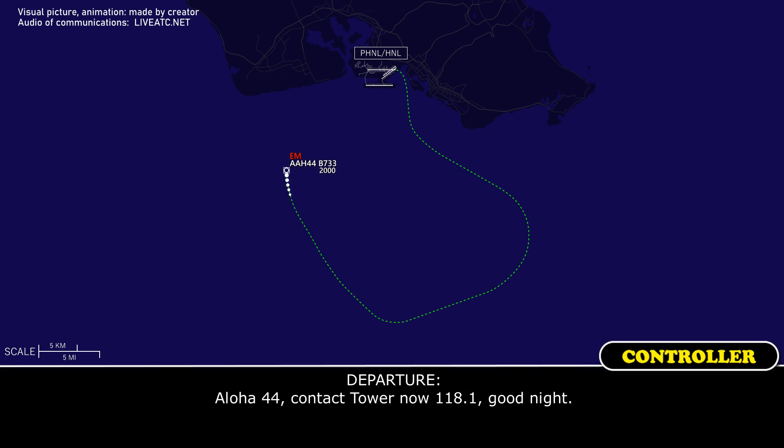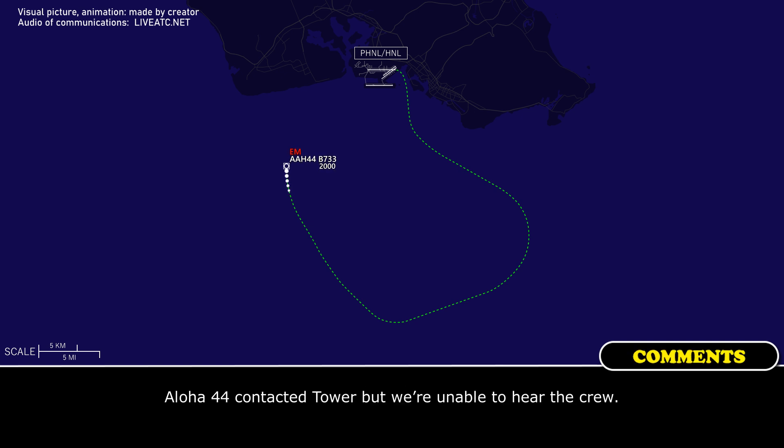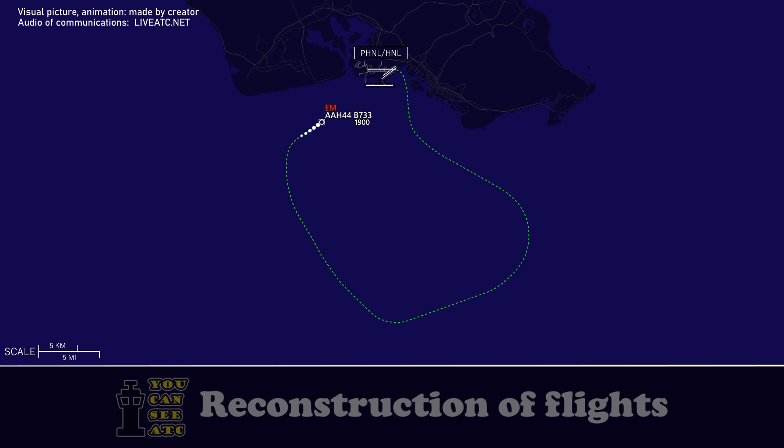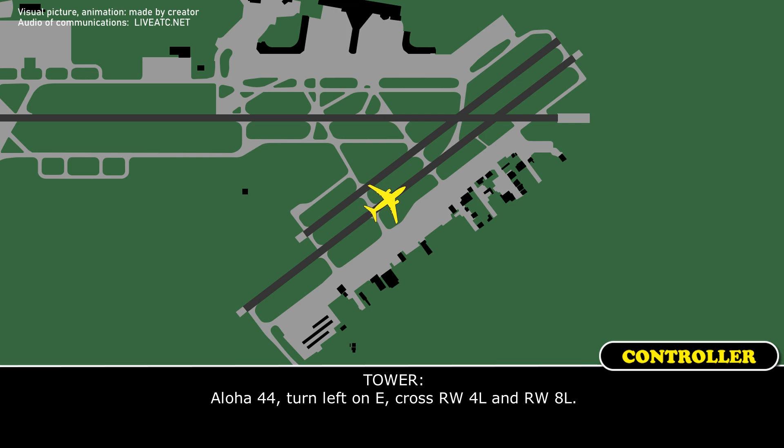Aloha 44, contact tower now, 1-1-8-1. Good night. Tower 1-1-8-1, Aloha 44. Aloha 44, Honolulu Tower, winds 060 at 9, runway 4 right, cleared to land. Aloha 44, Honolulu Tower, runway 4 right, cleared to land. Aloha 44, turn left on Echo, cross runway 4 left and runway 8 left.